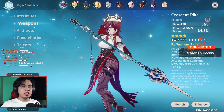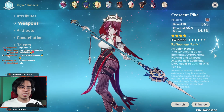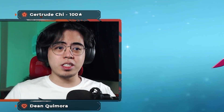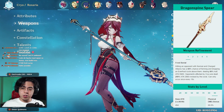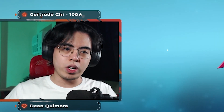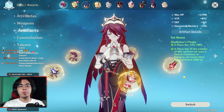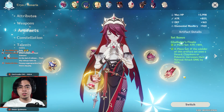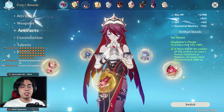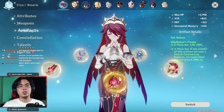Now let's talk about builds. For a physical DPS Rosaria, if you have an R5 Crescent Pike then that is best in slot. Staff of Homa, Jade Spear, and Vortex Vanquisher are all good 5-stars on her. Skyward Spine falls off in a physical DPS build but an R1 Crescent Pike can match the damage of Jade Spear in my testing. R1 Dragonspine Spear is weaker than Crescent Pike but still good. Deathmatch and Blackcliff are the other choices if none of the previous are available. For 3-stars, Halberd and White Tassel are the recommendation. For the artifact set on a physical build, the best is a 4-piece Gladiator's Finale, though it's very hard to farm, so you would be better off farming 2-piece Gladiator and 2-piece Bloodstained. If you have a really good 4-piece Gladiators but you're using Crescent Pike, you should still go for 2-piece Bloodstained and 2-piece Gladiator because the Crescent Pike passive damage is affected by the 2-piece Bloodstained bonus.